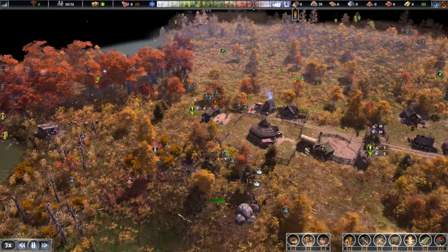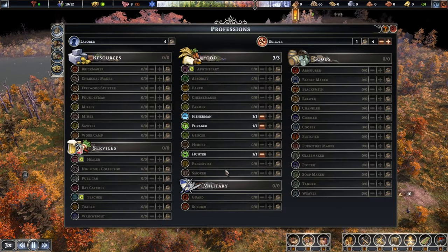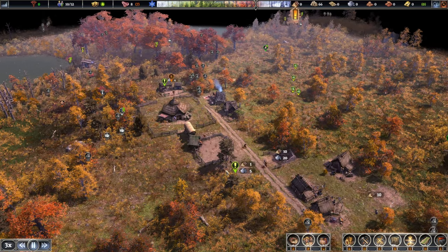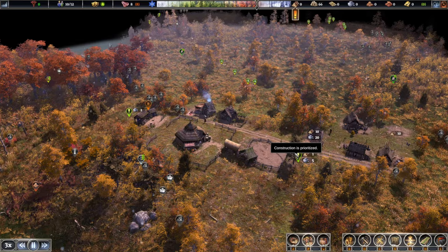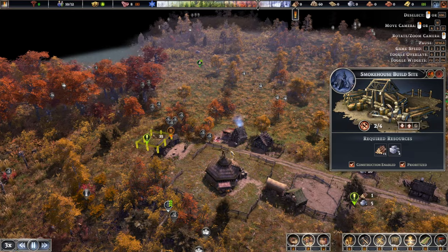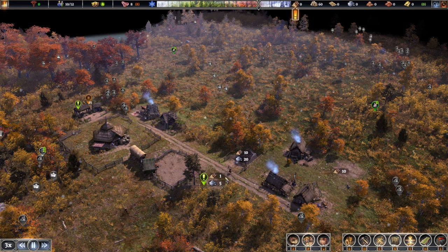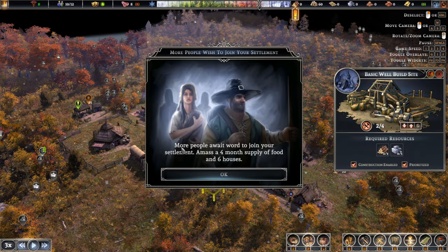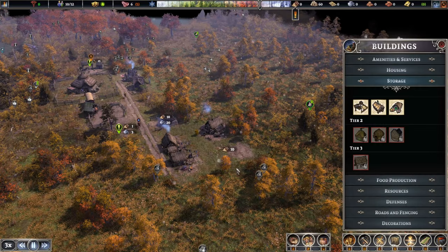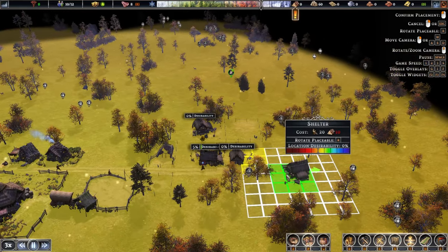Everyone has a house — happy days! We definitely need access to water, so let's harvest those rocks a little bit faster. The smokehouse will be ready any second now. Next up is the well — hopefully prioritized. More people want wood to join our settlement; amass a four-month supply and six houses.